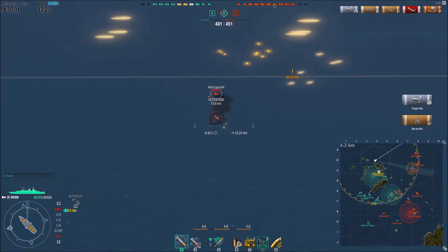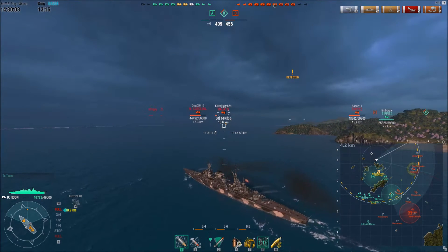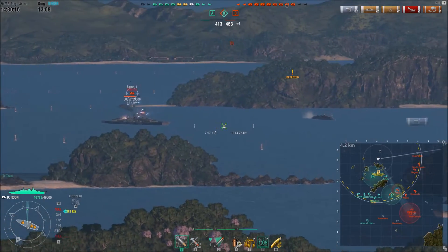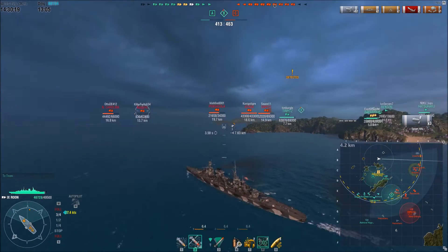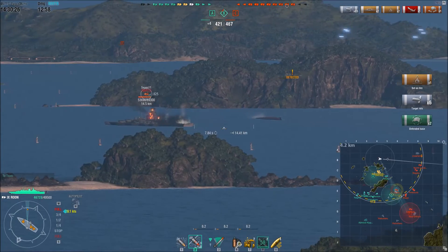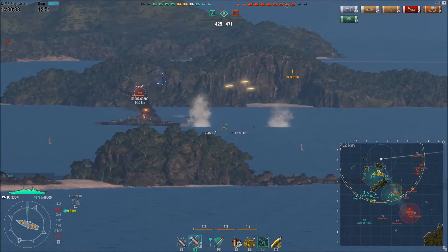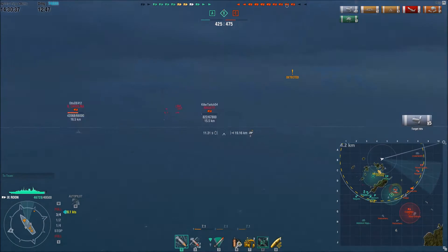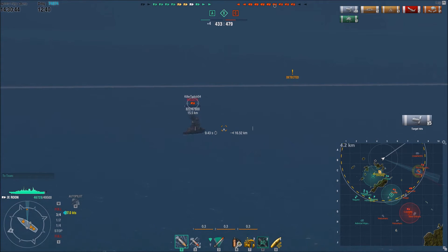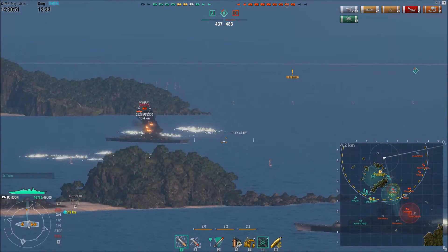Some more good shots on the Nagato. You can see the kind of angle — or lack thereof — that I'm providing. If that North Carolina decided to pay attention to me, pointing at about a 30-35 degree angle towards him, his shells would certainly be able to get the citadel and do massive damage. The Nagato uses repair at 822 health. I switch back to AP, shooting at that enemy turret, and with the recent buff to German high explosive I've actually snagged three fires so far — nothing to complain about.